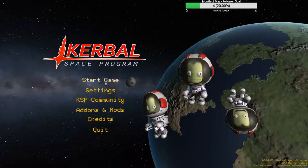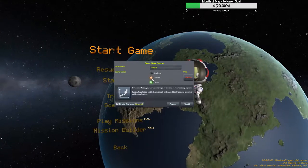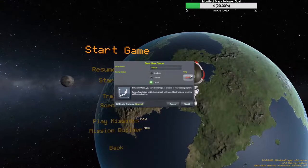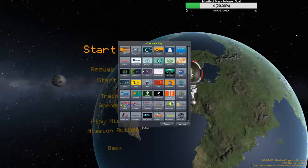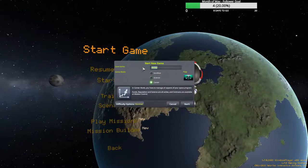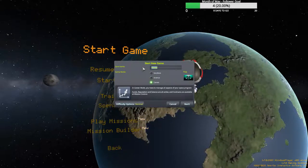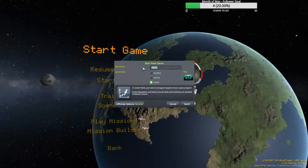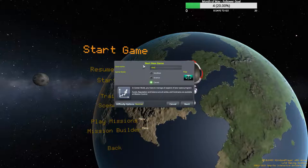Here's the start menu. Let's get started — we're going to start new, I'll go with career mode, keep everything on normal. Here's where you can load your flags, and then you just have to give it a name. I'm not going to go into all the difficulty options in this one; later playthroughs and tutorials will cover something more like that.